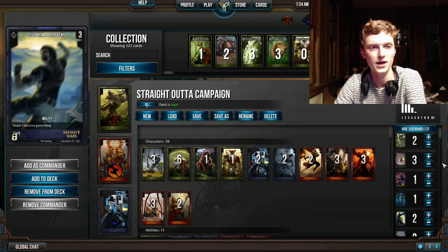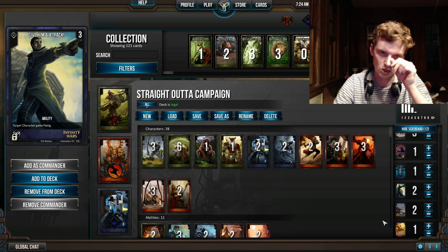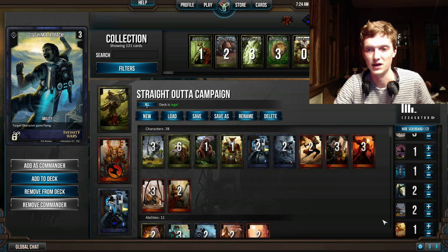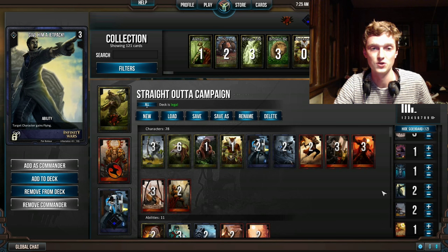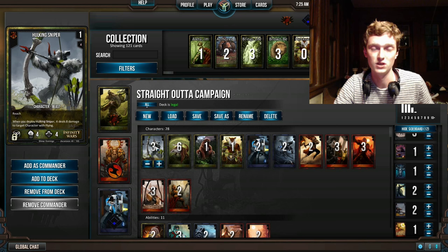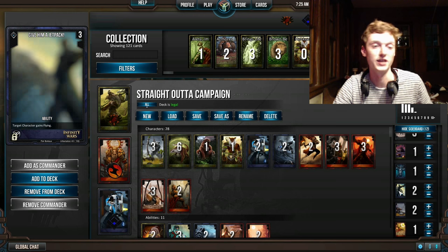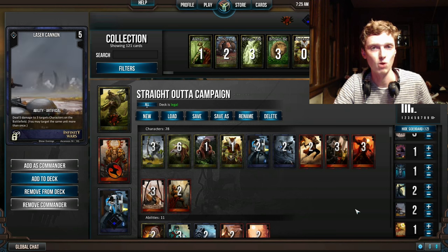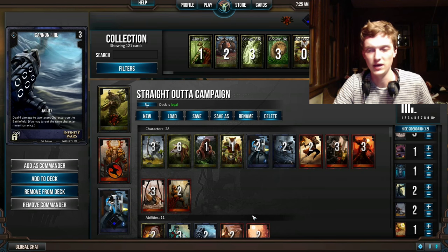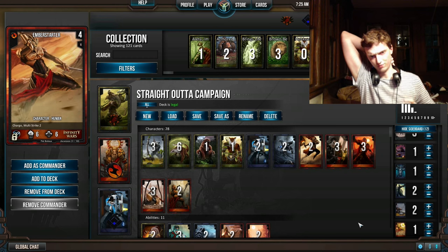Give Him a Jetpack is mostly there because it's a decent card. If you're seeing that they have no way to block Flyers, it's a good way to take advantage of that. One thought: if they don't have Flyers, you can take out Hulking Sniper — since he loses his effect — and put in Give Him a Jetpack to capitalize on them not having Flyers. Laser Cannon is there for when they have really big guys you need to kill. It's much more powerful removal than Cannon Fire, costs more, but sometimes you need it.